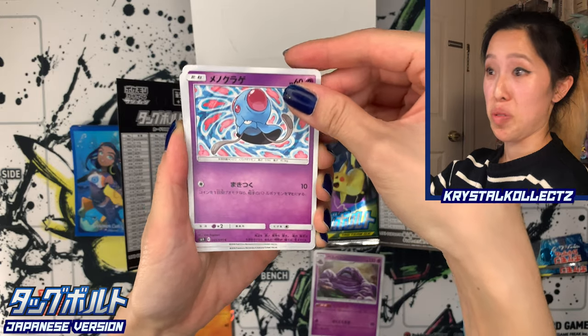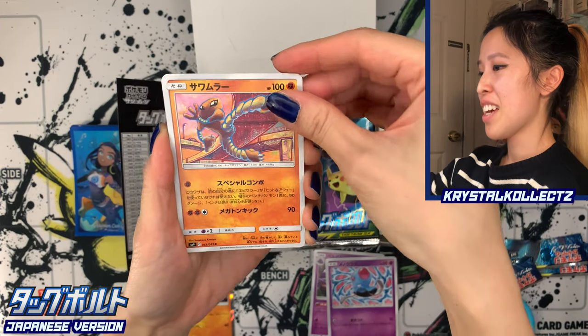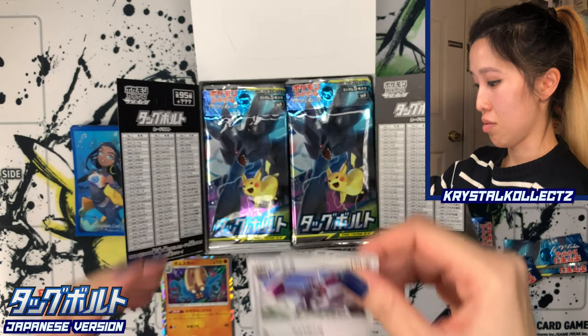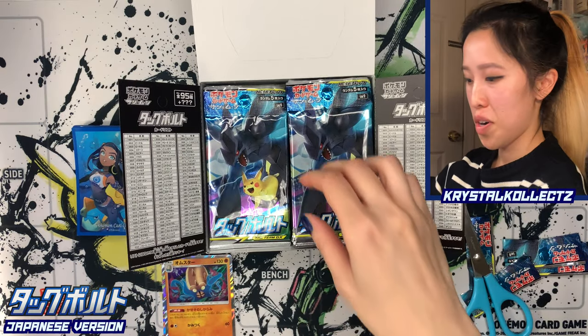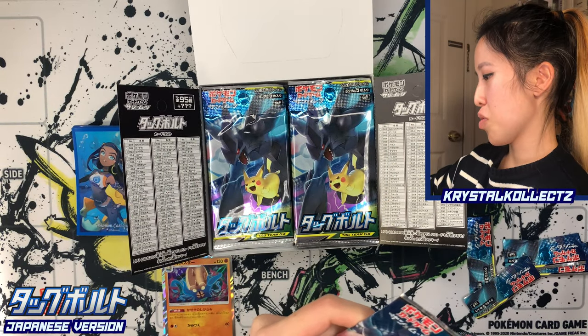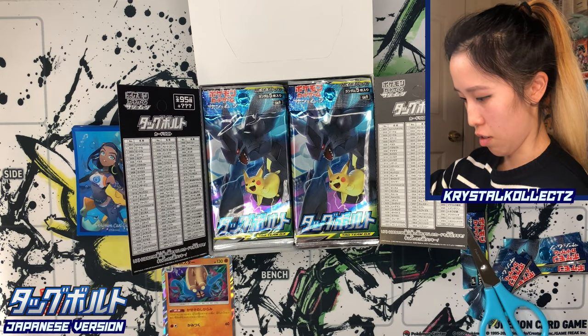We have Muk, Tentacool with a cool background, Hitmonlee, and really nice Komiya artwork there. Persian and Aerodactyl — very nice artwork. There are no holos, but a very nice set of cards. You've got to open it for the whole set, in my opinion, not just the rare cards.